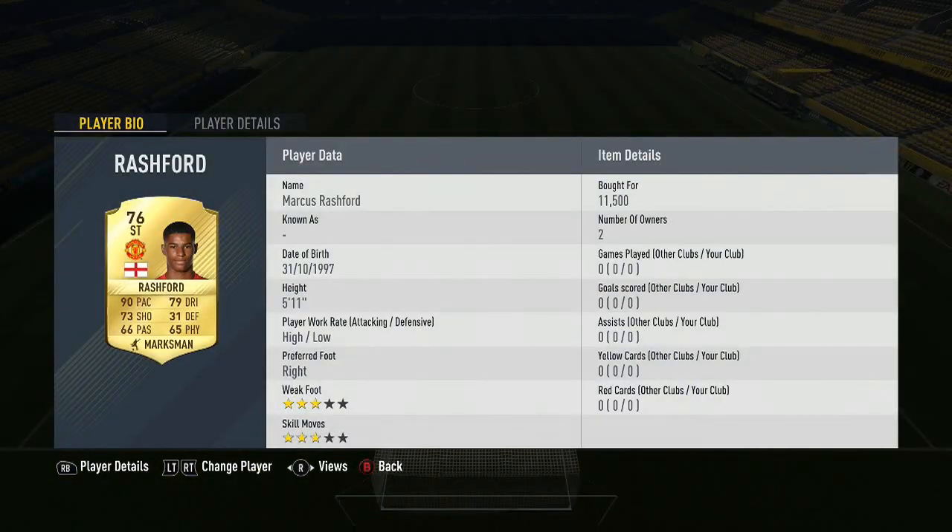3 star skill moves, 3 star weak foot, but high/low work rates which is perfect for a striker, and he's 5 foot 11.